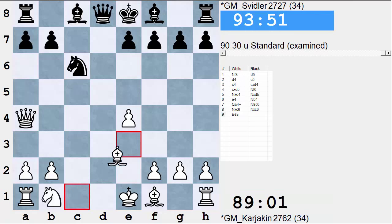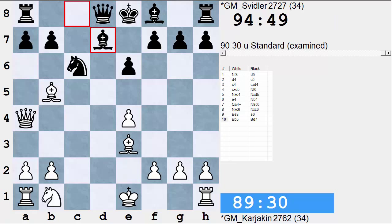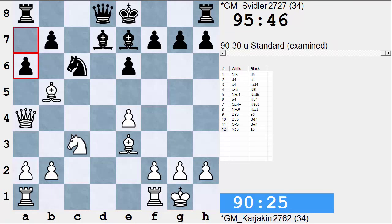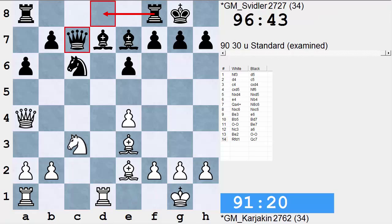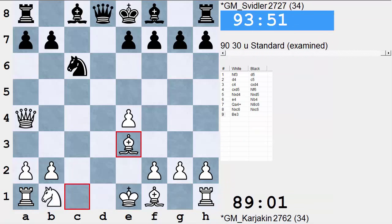Let's say Be3, e6, Be5, Be7. But after a while, this slight advantage dissipates because white will have to go back. And once white goes back, black basically has a typical position where he develops his rooks to d8 and c8. Because there are no weaknesses to speak of, the initiative basically dissipates and there's nothing much to write home about.